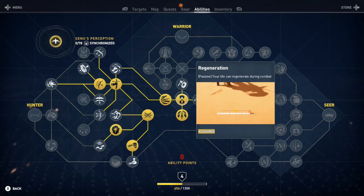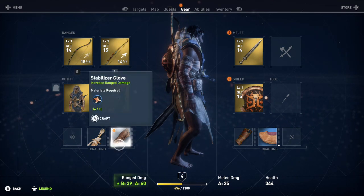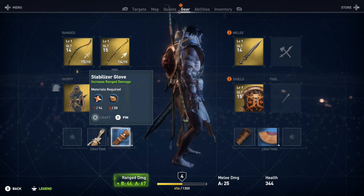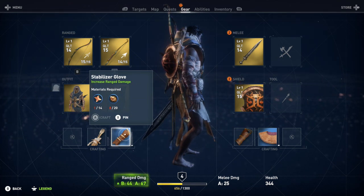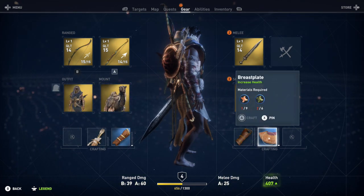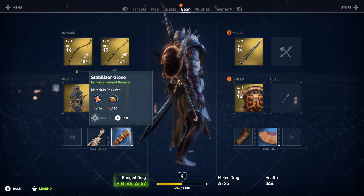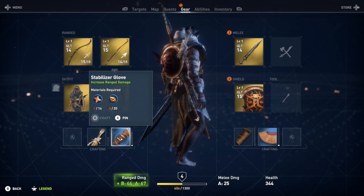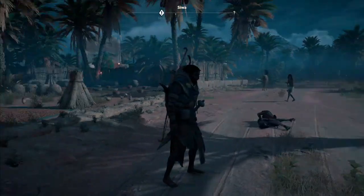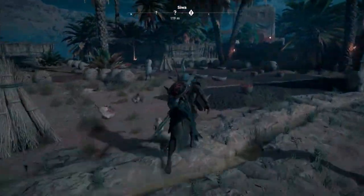We're going to upgrade this because we've got 13 soft leather. Increase range damage — that's pretty cool. I need wood for that, and hard leather and soft leather and bronze and wood for the other one.